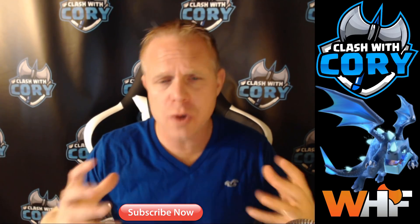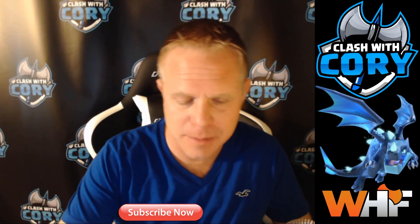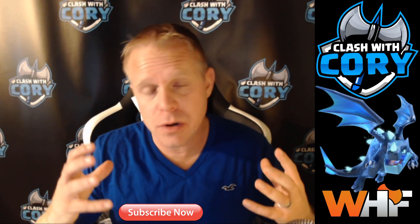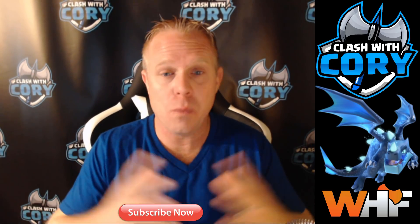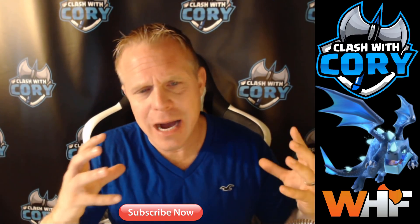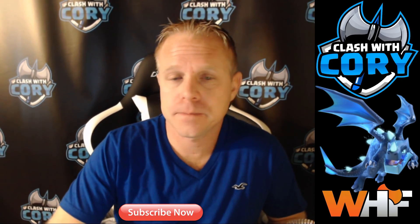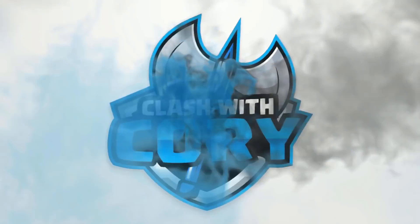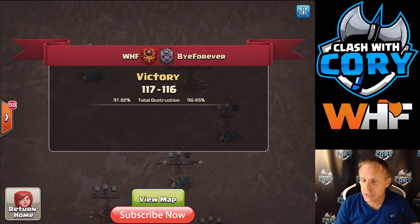We're going to be talking about the Stone Slammer in relation to the old Wall Wrecker. Since the Stone Slammer breaks walls when it drops on defenses, it can be used on ground entries either with a queen charge or a kill squad. We've known for a while the Wall Wrecker was good for ground entries too, so today we're looking at the pros and cons of each to help you figure out which one to use on your ground attacks.